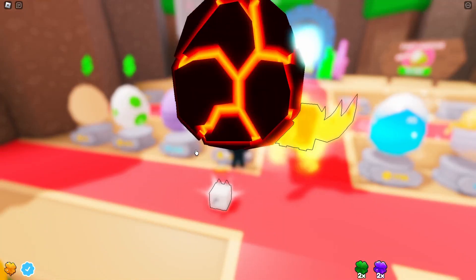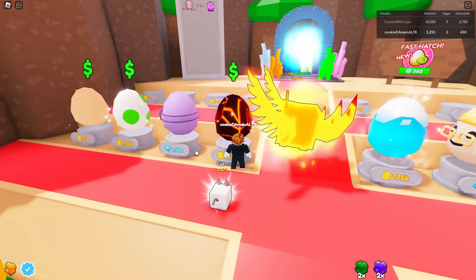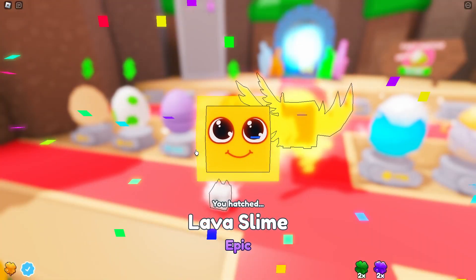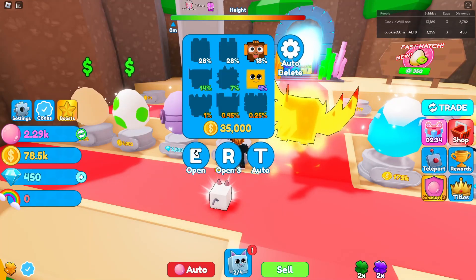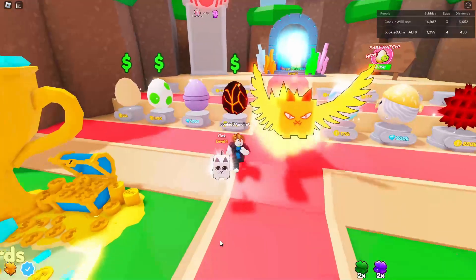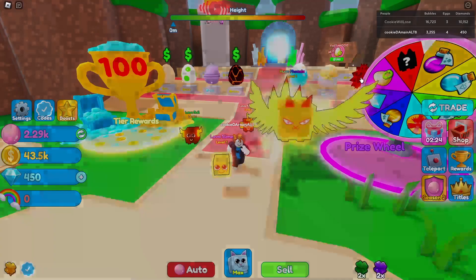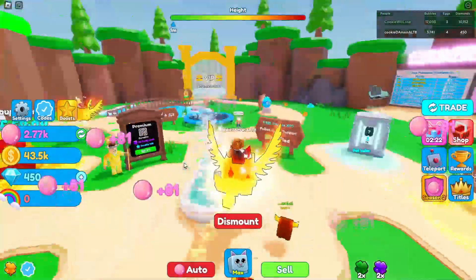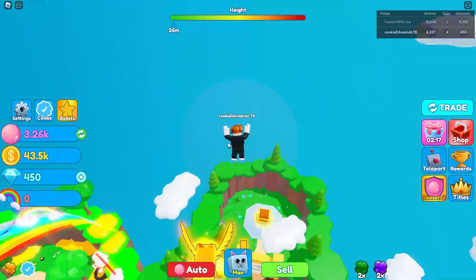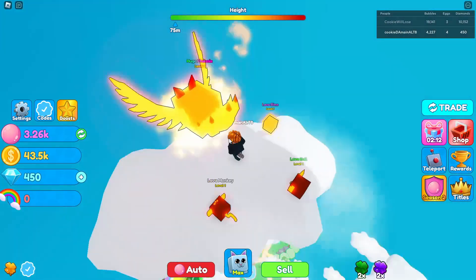We're gonna buy some pets here and we'll also have to save up our diamonds because it'll be very hard to teleport — to unlock teleports you have to spend gems. We're just doing the basics really quickly, getting a lot of pets. We only need a few to equip, so we'll equip these. Now we blow at least 81 right now, so we're gonna start bubbling.